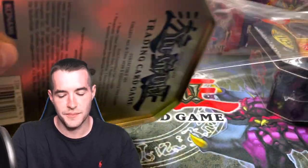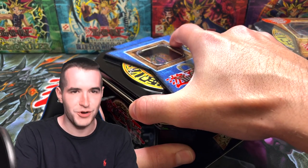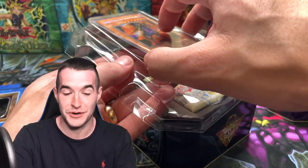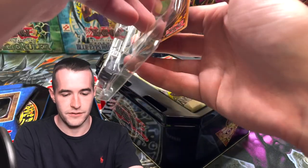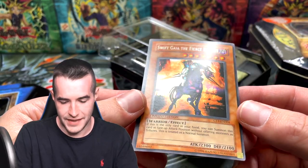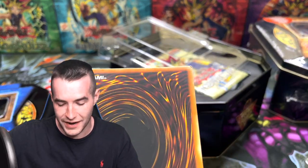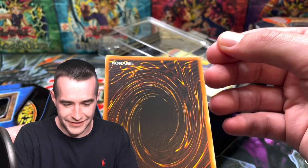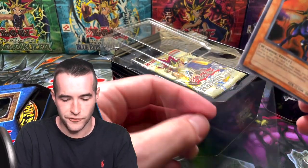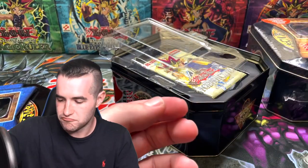Alright, let's see what we can do. Fifth tin of the opening — this has been incredible so far. I'm really loving this. Much better pulls than the 2003 for sure. 2002 was pretty hard to beat. Swift Gaia, the Fierce Knight — this guy looks amazing, does he not? And the condition looks absolutely awesome on him. Oh — a little ding on the corner. Let's see if we can go like this. A little ding on the corner, but the front still looks good — so it's like a back ding. So maybe it'll be good for a binder. Still a nice card.